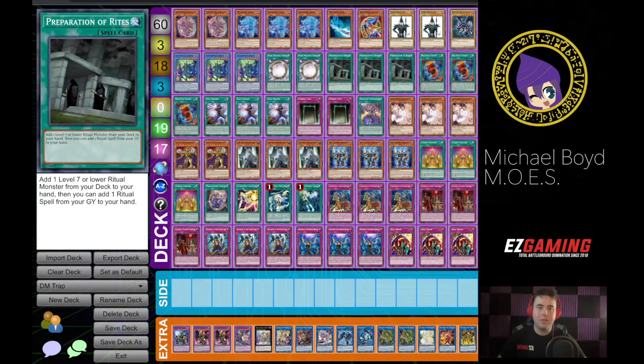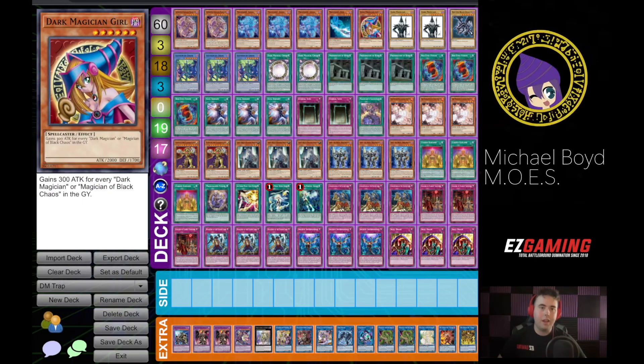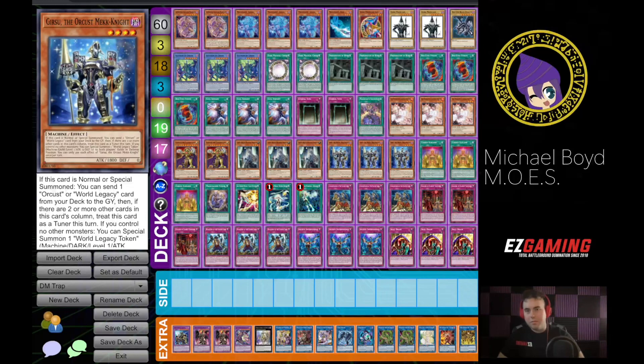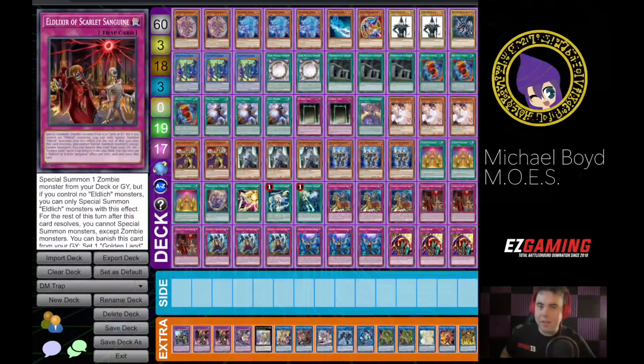I'm the guy that, even playing 60 cards, I still draw Dark Magician Girl probably 4 out of 10 hands, even in 60. So that's just how I am as a player, and I've just accepted that. But I don't give up hope, because I do think that any deck can work in any format, but you have to adapt. And this is the skeleton of how this deck is going to have to adapt to keep up in the meta moving forward.